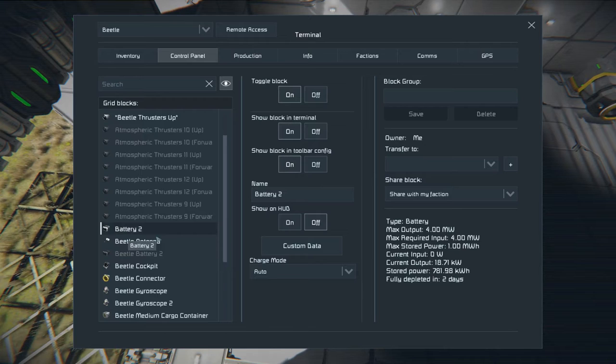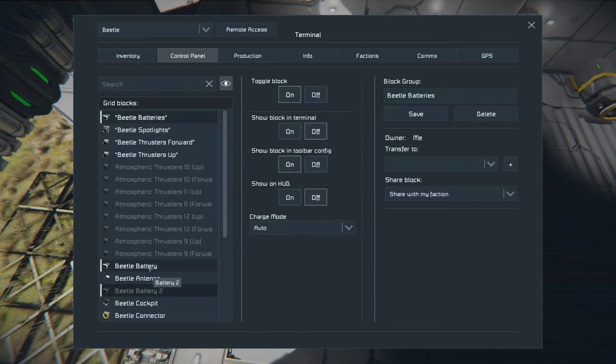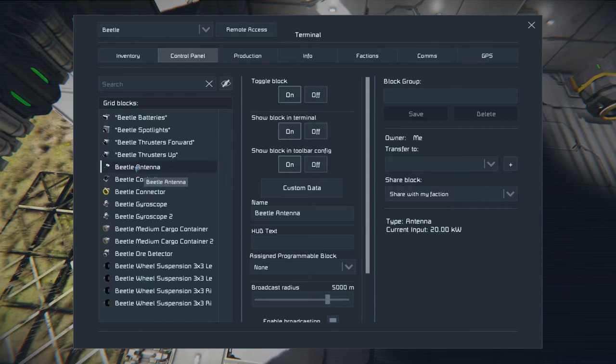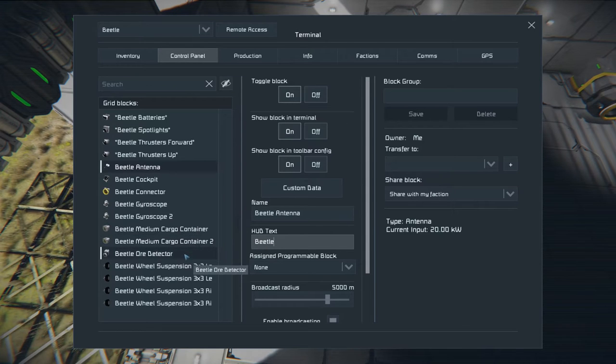This is the new battery. I'll name it Beetle Battery 1 — the other one is Battery 2, so this will be 1. I'll control-click that and save. That one I do not want visible when the other one goes back. Beetle battery is set. Done.